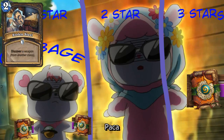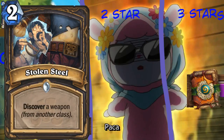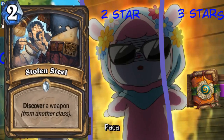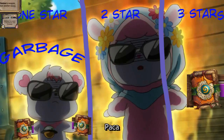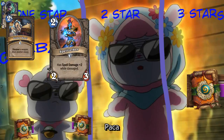So here's our second card - Stolen Steel. Which says discover a weapon from another class. Now, this is interesting because this one's a Rogue card. It means it could potentially be an odd Rogue. However, this is even. You can't put that in an odd Rogue, so that's in the garbage. Do you think that's viable in Elemental Rogue or anything? No, it's just garbage.